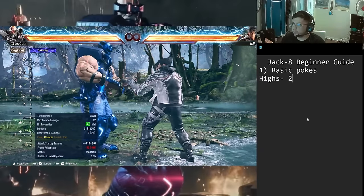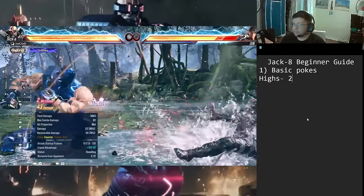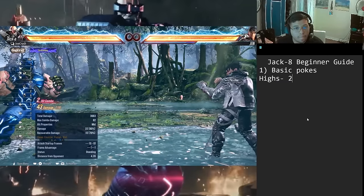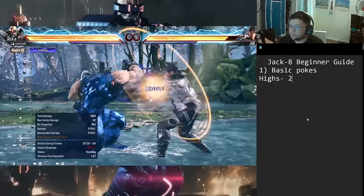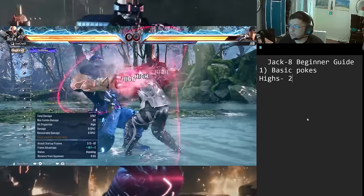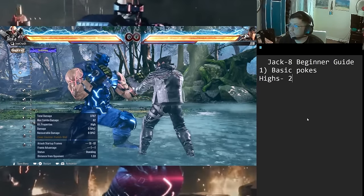You get follow-ups like shoulder, and you can also extend with 2,1,2 and 2,1,1+2. These new additions are super strong — 2,1,1+2 is really good for catching people pressing because it's safe at minus four, and the damage you get on it is insane.